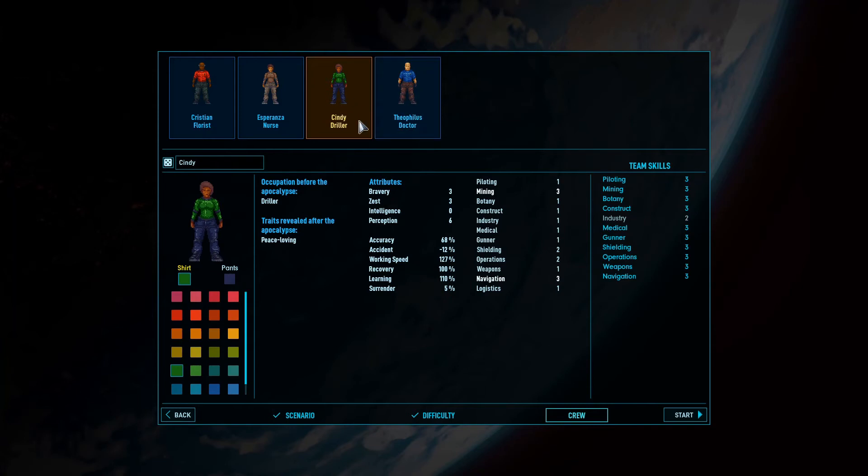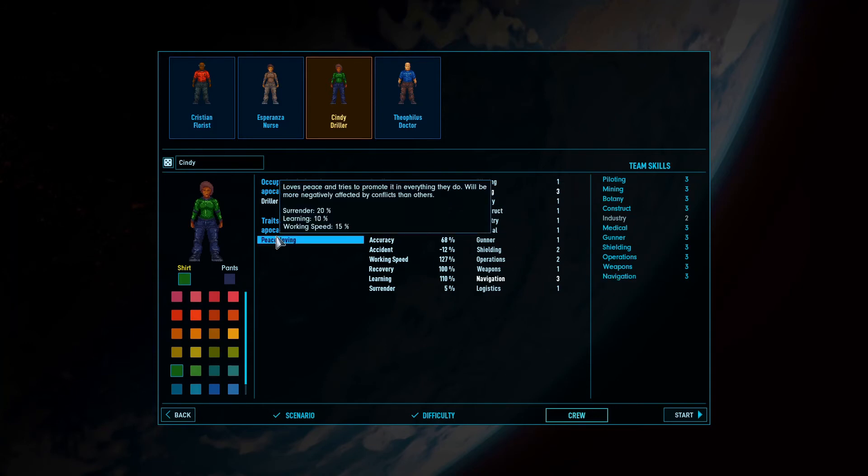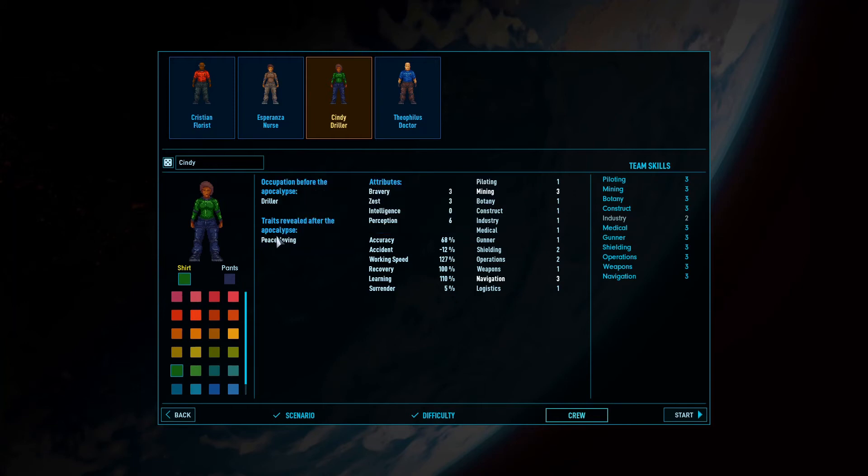Our driller can stay with green. Green's all right. Our pilot Cindy — she's peace-loving, which is a problem. That trait means she loves peace, tries to promote it in everything she does, and will be more negatively affected by conflicts than others. But yeah, why not, we'll go with it. Our pilot gets a special color because she's the pilot — she'll be purple.